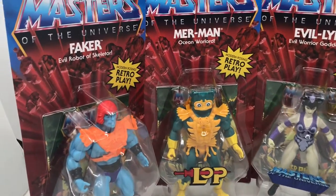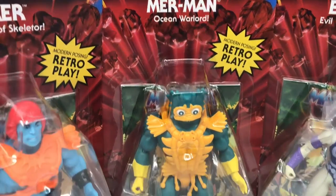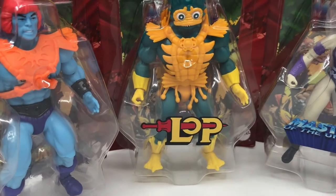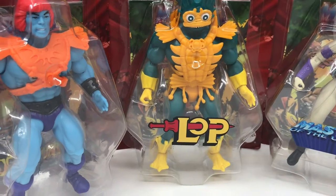So this is Faker, evil robot of Skeletor. We have Merman, Ocean Warlord, in his Lords of Power version — not quite the same as the exclusive, but in the same sort of vein, some different colours.